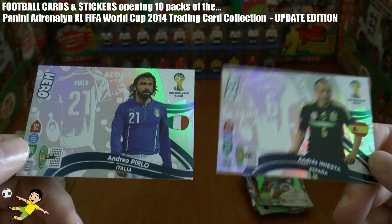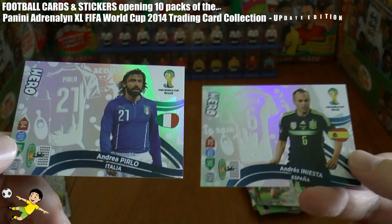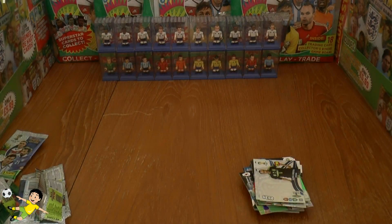Andrea Pirlo hero card and Iniesta hero card — really happy with that. That completes the 10 pack opening. Don't forget to give this video a massive thumbs up guys, and I'll see you all in future videos — but until then, arrivederci!